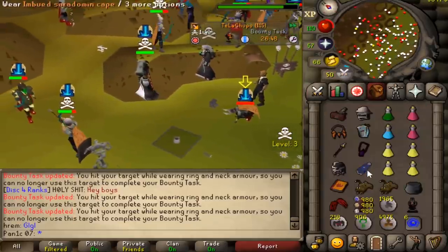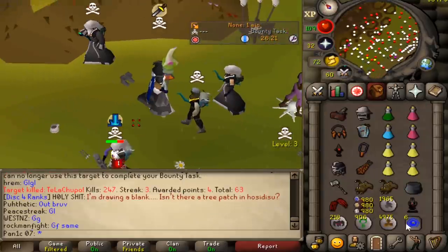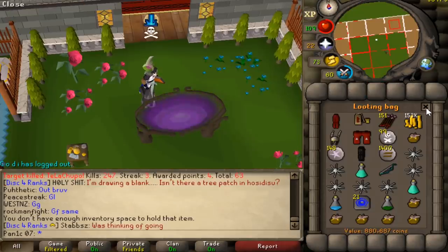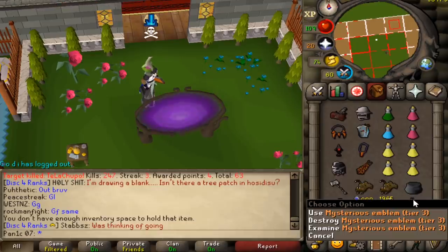Deleted — good fight man. Trying to do every sort of PKing regardless, just to see what works and what doesn't. Loot is 880k, plus we got a tier 1 emblem and we're now on tier 3.